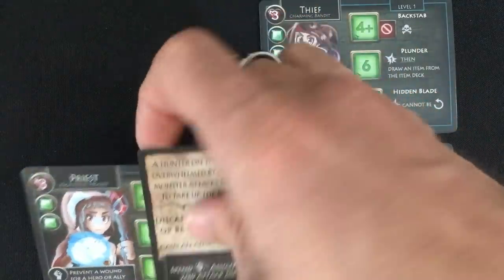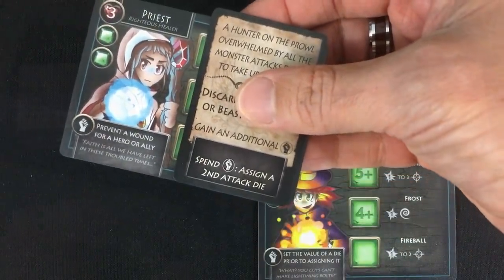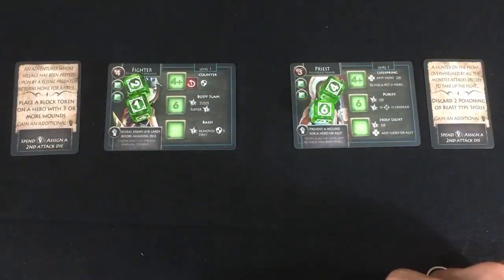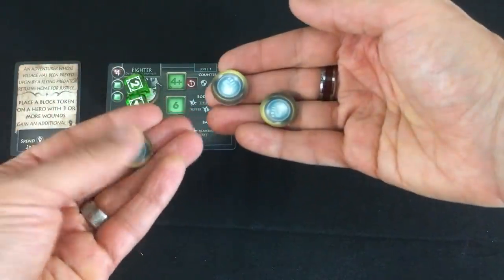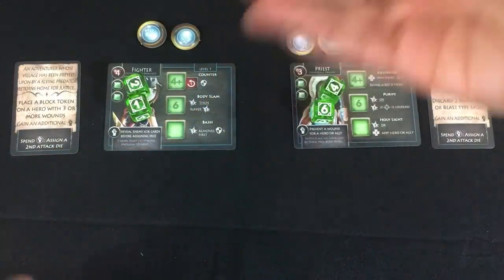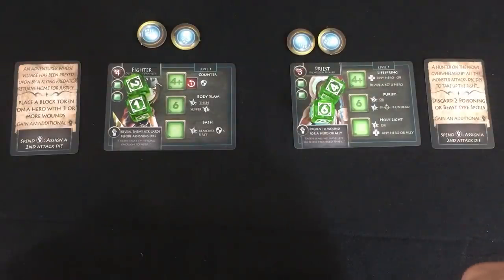Let's try the priest — I haven't actually played with her yet; I've played all the other ones, so we'll see how she works out. To complete my hero setup, I give each hero their two starting green dice and their hero tokens on their active side. This varies by player count, but with just two heroes playing solo, they each get two of those tokens.